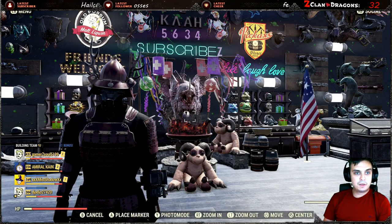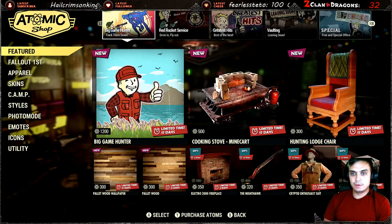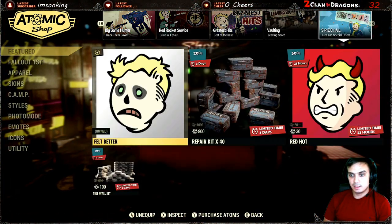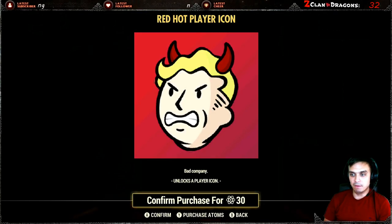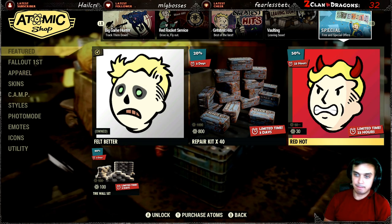Alright, so let's navigate to the atomic shop and see what we got on the menu today. Today on the menu we've got the Red Hot player icon with a 50% discount — which I'm not getting, no thank you. Bad offer.